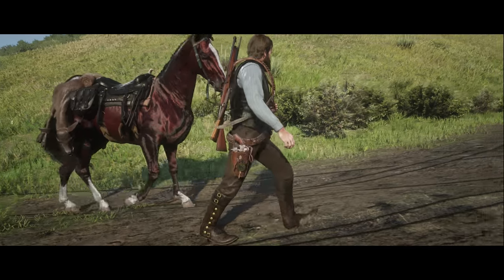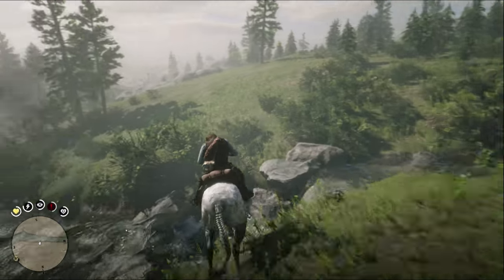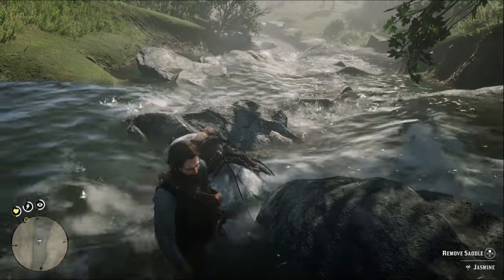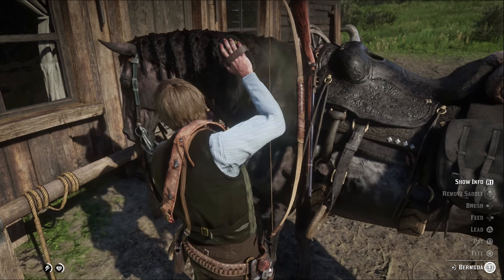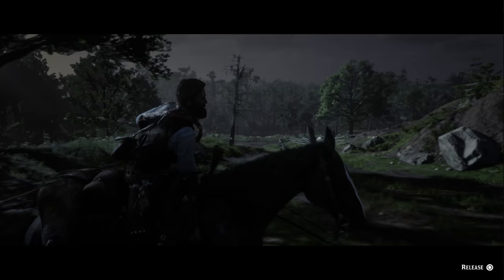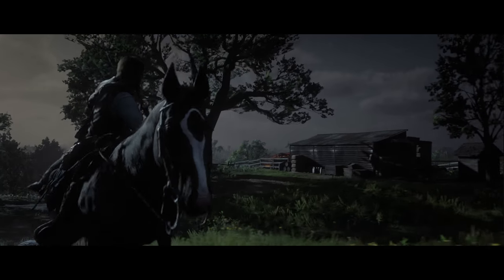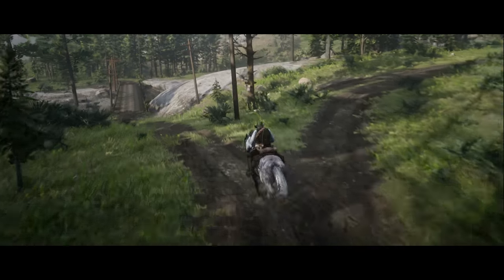A breed that requires some extra care from its rider, the Thoroughbred is a nice option early to mid-game for players wanting the wind in their face. Be mindful while riding these horses as crashes and falls can often lead to fatalities, no thanks to their miserable health pool. Consider bonding with your Thoroughbred as soon as possible for that much needed boost in health and stamina. Expertly handled, a Thoroughbred can be just as good as any end-game breed. Kick up some dust and leave all your troubles behind with the Thoroughbred.